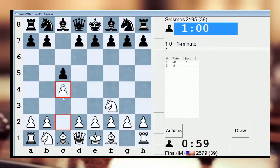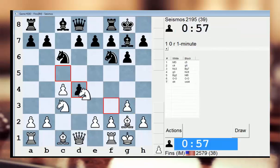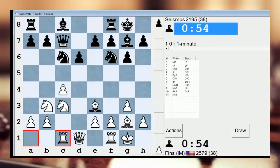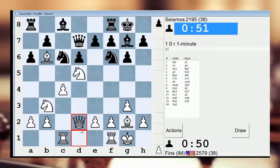Seismos, 2195. We have an English — Symmetrical English. I don't think Queen B6 was that good. If he puts the queen there, now I have Knight D5. He's not going to take because of that. But let's just do this — we'll just develop.